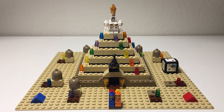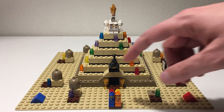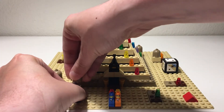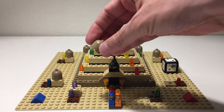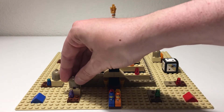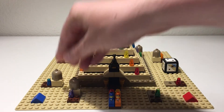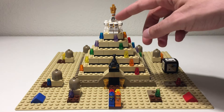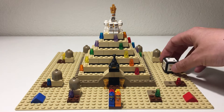If you have the matching color for the layer you're trying to reach, you can move there. If you don't have the matching color, you have to guess what color of jewel is underneath the secret temple cover. If you guess correctly you get to move to that layer; if you guess incorrectly your turn is over.